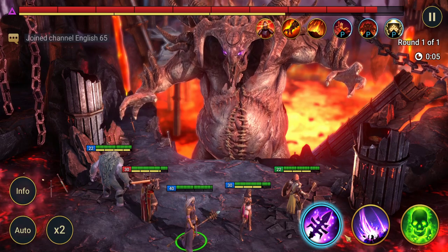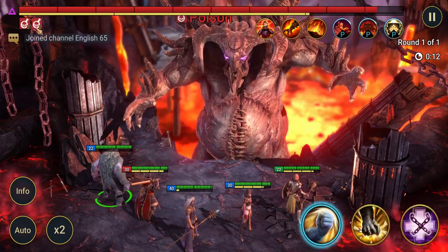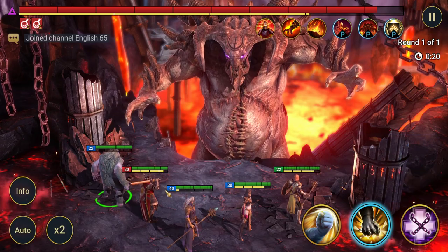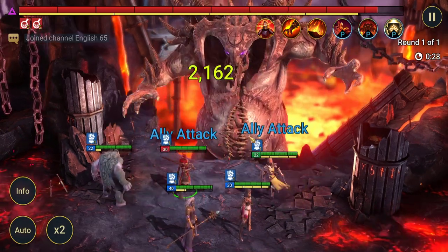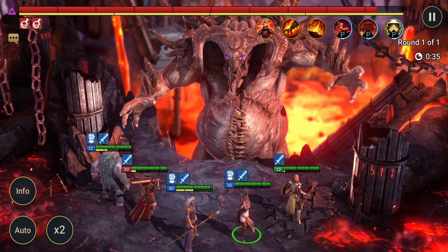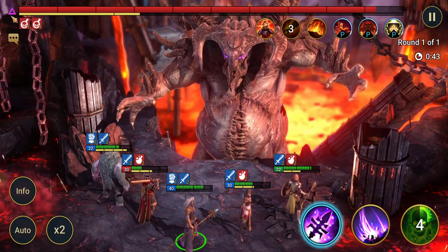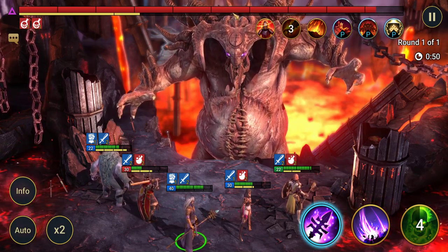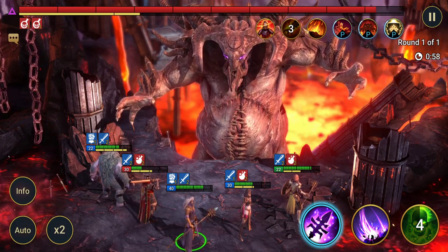You can manual this — most of the time you do want to manual it so you can select which skills are being used. We've got two poisons off the bat, which is brilliant. We want to hit some crit rate and get Kael to attack again. The Clan Boss's current affinity is Void — it stays Void until he gets to halfway through his HP, then he switches to a random affinity for the rest of the battle, which changes his move sets slightly.